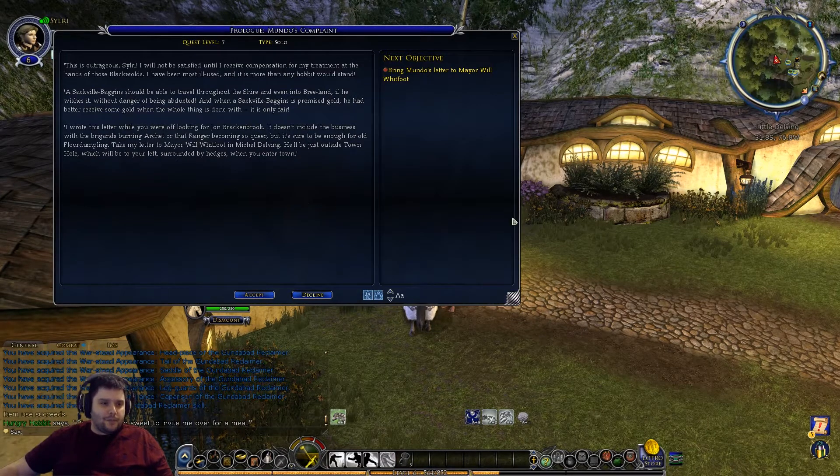This is outrageous - Mundo says: 'I will not be satisfied until I receive compensation for my treatment at the hands of the Blackwolds.' This is Mundo who is with us in Archet. 'I've been most ill-used and it is more than any hobbit would stand. A Sackville-Baggins should be able to travel throughout the Shire and even into Bree-land without danger of being abducted, and when a Sackville-Baggins is promised gold he had better receive some gold when the whole thing is done - it is only fair.'